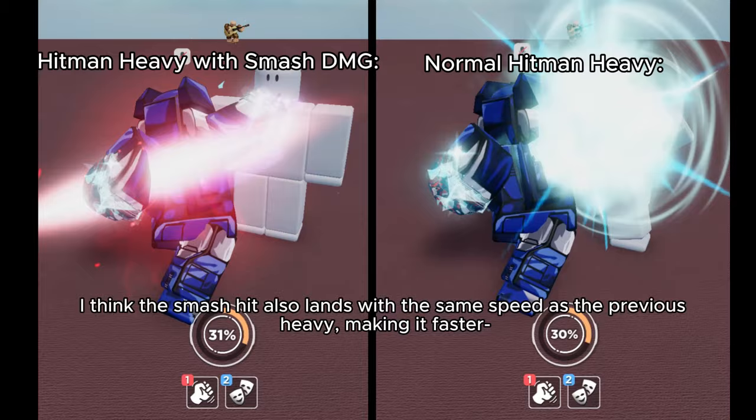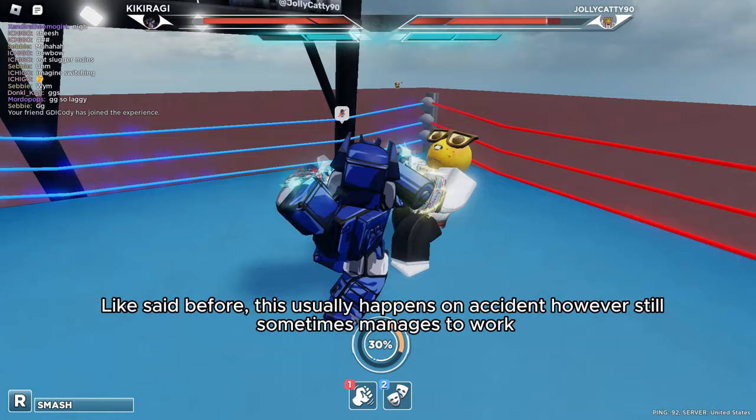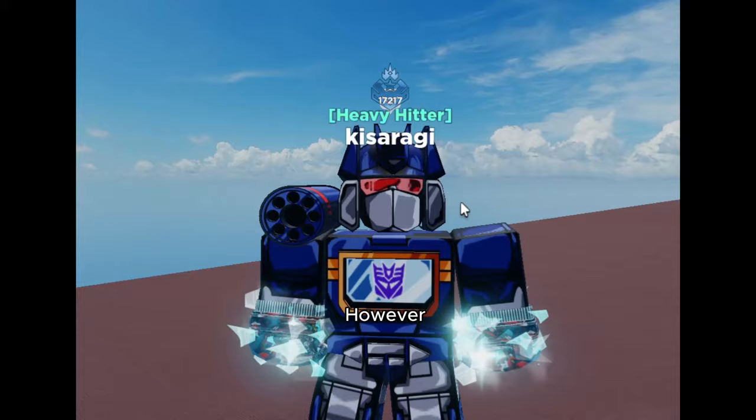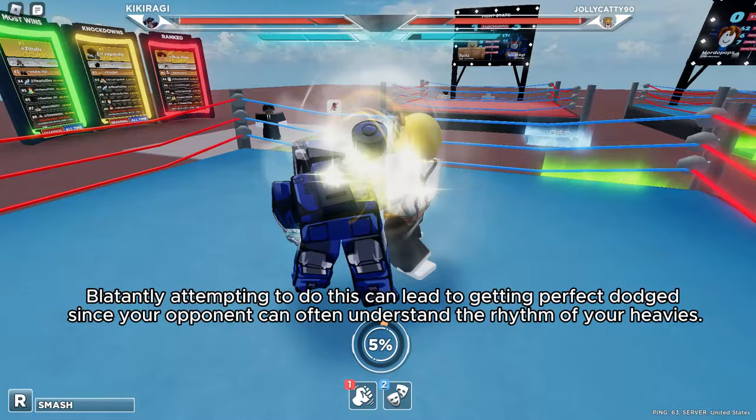I think the smash hit also lands with the same speed as the previous heavy, making it faster doing this than doing a smash hit as usual. Like said before, this usually happens on accident and still sometimes manages to work, however blatantly attempting to do this can lead to getting perfect dodged, since your opponent can often understand the rhythm of your heavies.